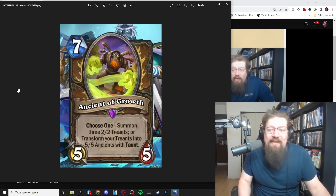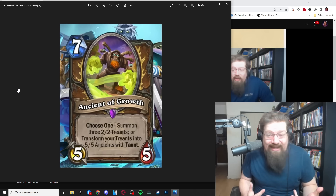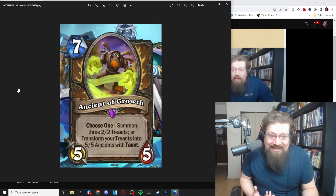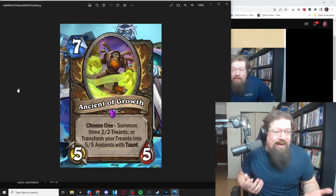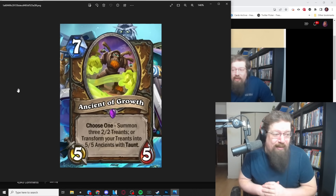Next we have Ancient of Growth — a seven-mana 5/5 ancient. Unlike the Ancient of Lore, which they buffed to a 7/7 and still doesn't see play, this is another Choose One ancient. You either summon three 2/2 treants, making it effectively a seven-mana 11/11 across the board, or you transform your treants into 5/5 ancients with Taunt. If you combine this with that earlier epic, it would first summon the treants and then make them 5/5s with Taunt — giving you four 5/5s, three of which have Taunt. That's not too bad, but it seems a little awkward and slow.